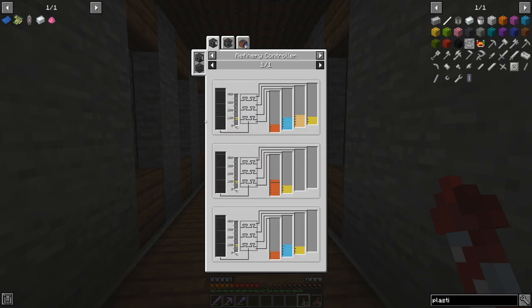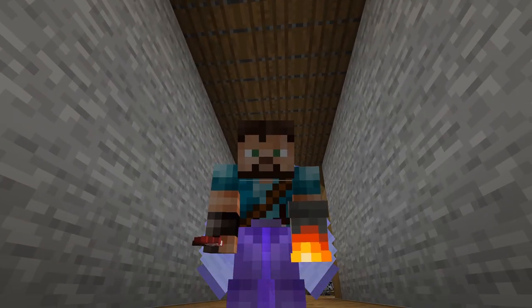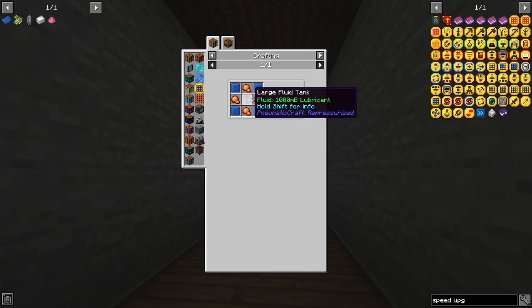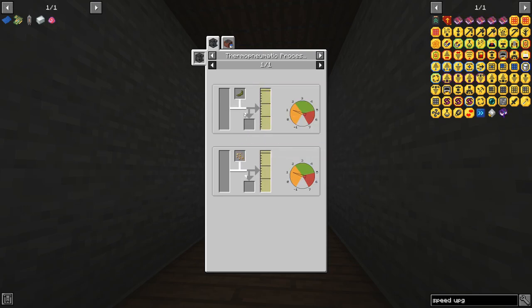Our next project is going to be incredibly resource intensive because we want plastic sheets from pneumatic craft. I've been contemplating: should I go with biodiesel or LPG and make the refinery? You might say we have to go with a refinery because we need diesel to make lubricant, and lubricant for speed upgrades — that's very true. However, in this mod pack I also need glycerol, I can buy lubricant from the Amadron tablet, but I cannot buy glycerol, and glycerol is a byproduct of biodiesel.